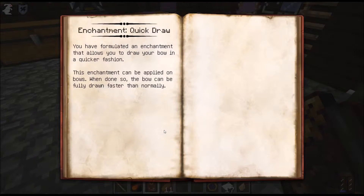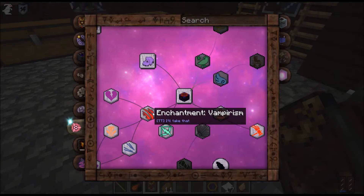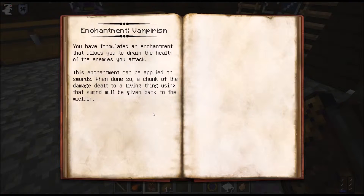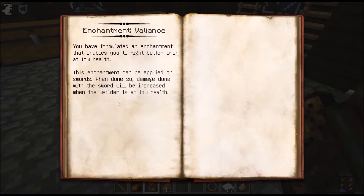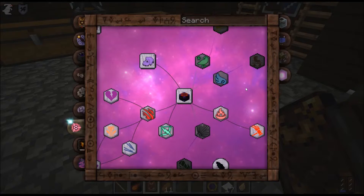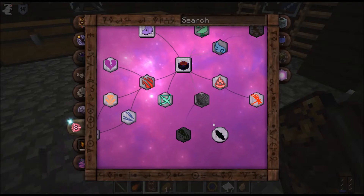Quick Draw: you formulated an enchantment that allows you to draw your bow more quickly. When applied on a bow, it can be fully drawn faster than normal. Not bad. Vampirism - I would expect - allows me to heal when I hit. Yeah. Valiance: applied on swords, damage done with the sword is increased when the wielder is at low health. Not bad.